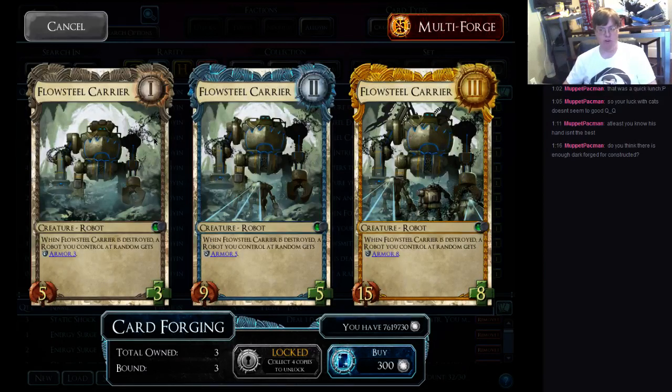There are just better robots all around. If you're putting this guy in a constructed deck, it's because you don't have better robots. That having been said, in draft there are enough robots that you can get, and this guy is actually a really nice draft pick. Five attack is enough to clean up, or in some cases even trade with other creatures. He fails the rule of six by one at every level, which is a little underwhelming, but it's not a major downside given that when he gets blown up, one of your other robots gets armor. There are plenty of robots for draft. Good draft card, not a great constructed pick.